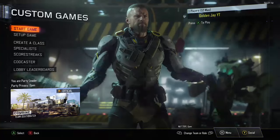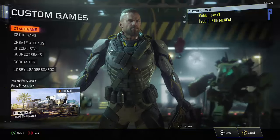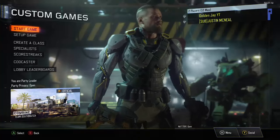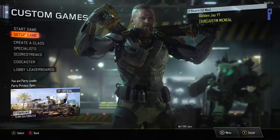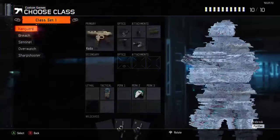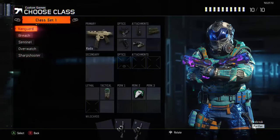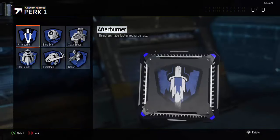So go to custom games on your secondary account — primary controller, secondary account — and now you're gonna add your main account right there. You see golden jyc is the host of the lobby. Now on the joiner account — my main account with the other controller — I'm gonna go to set up game, edit game rules, go down to create a class, edit preset classes, and choose any class that you want. Clear everything out of the class. Then go to perk one, go to afterburner, and hover over afterburner.